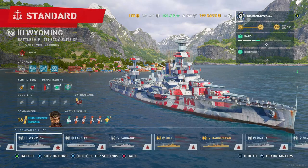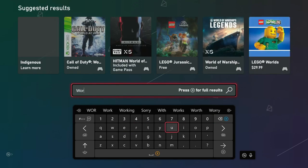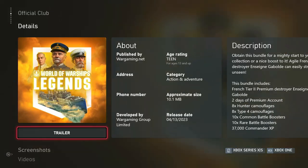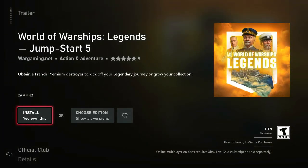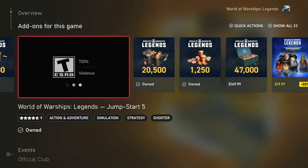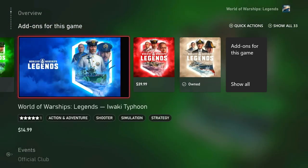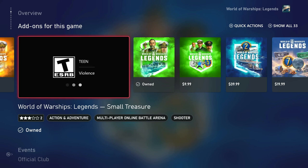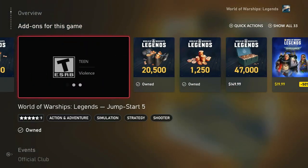The last thing I want to point you to isn't even in the game itself. Head over to the store on whatever console you're on and search 'World of Warships Legends,' because there are a lot of free bundles in the store. For example, there's a free bundle called Jumpstart Five — scroll down and you get two days of premium, eight Hunter camouflages, eight Type 4 camouflages, and more free stuff. Wargaming does sometimes release free bundles on the Microsoft or PlayStation stores, so check every month — you never know.